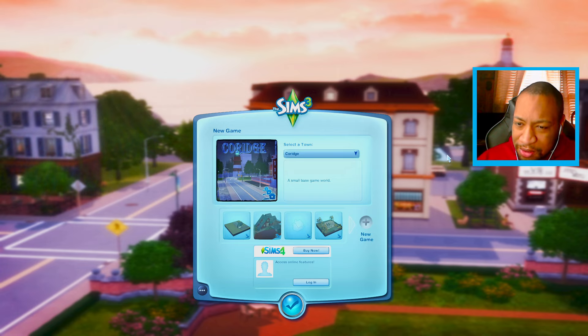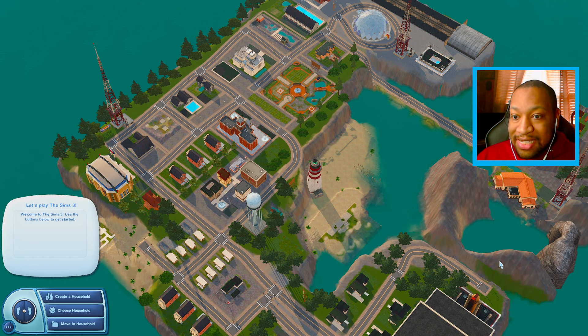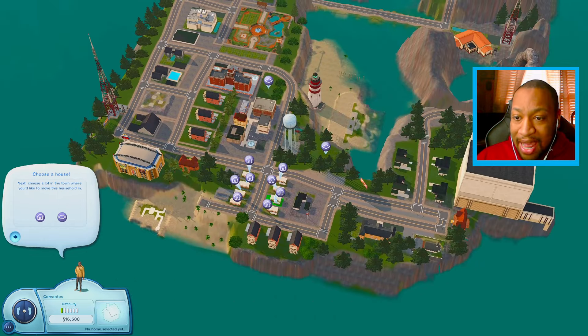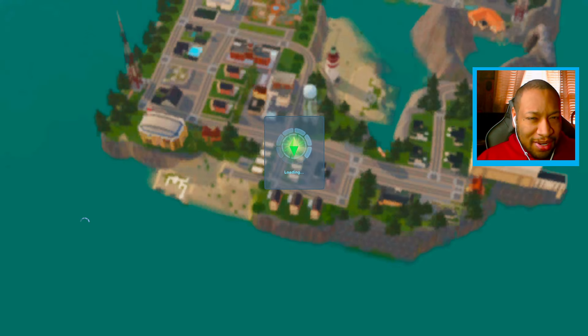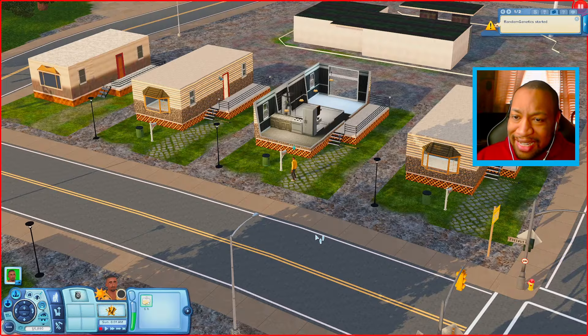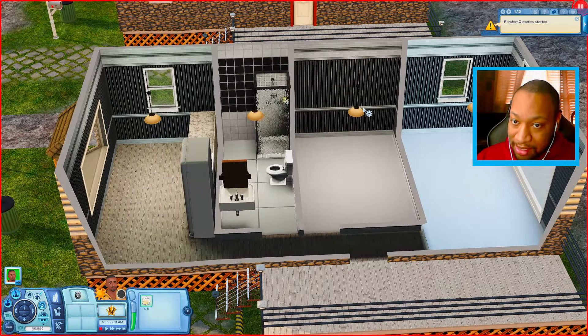Next up we have Courage. The world description says 'a small base game world.' This is like an actually completed world. Let me get Elliot real quick — I might have to do a world overview for this one, but I just want to look around to get the general vibe. Let me know down below if I should do a world overview. It looks like Elliot lives over here in a trailer park. His house is kind of empty though — it has a kitchen and bathroom but not much else.